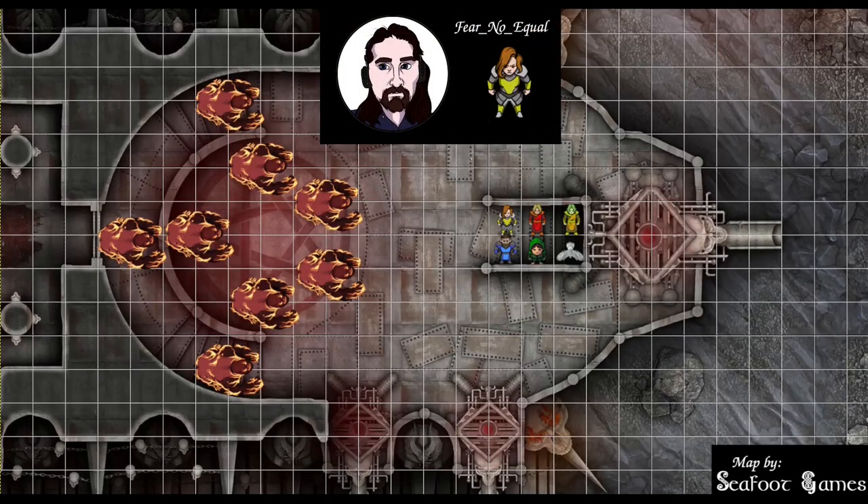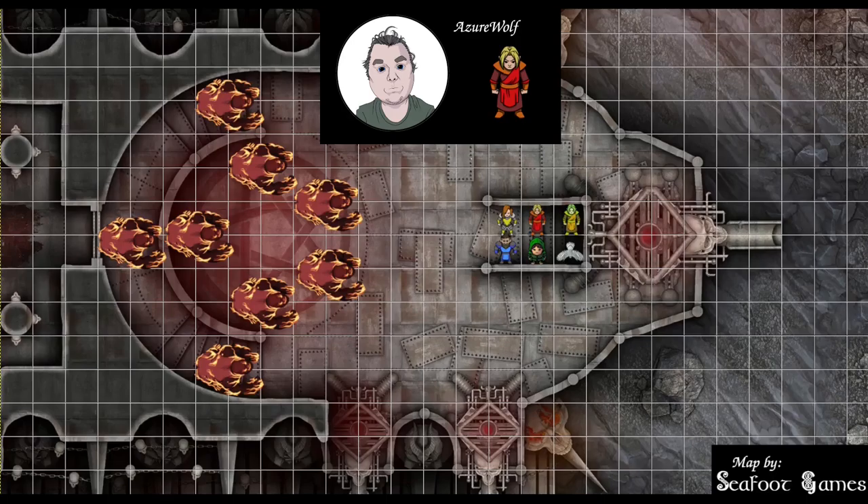155 out of 202 hit points. Great Axe +2 in hand. We have 2 Indominables available. 122 out of 122, full charges, both wands still. Spell slots remaining: 4 first, 3 second, 2 third, 3 fourth, 1 fifth, 1 eighth.